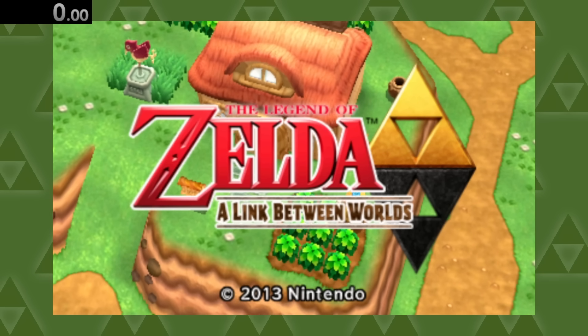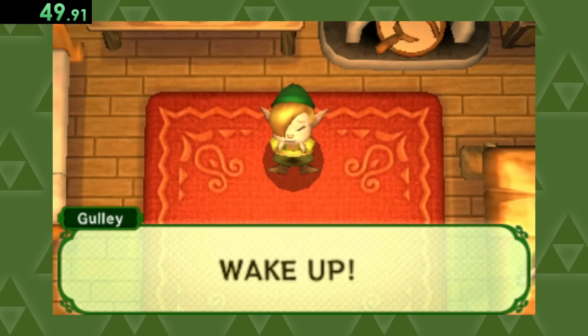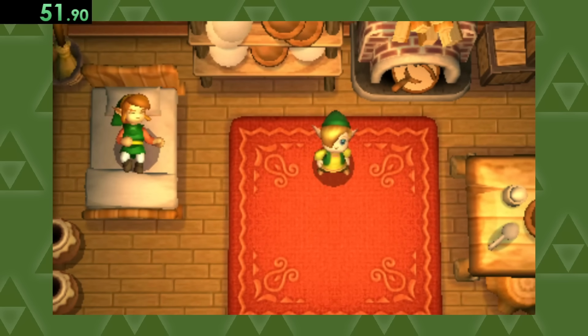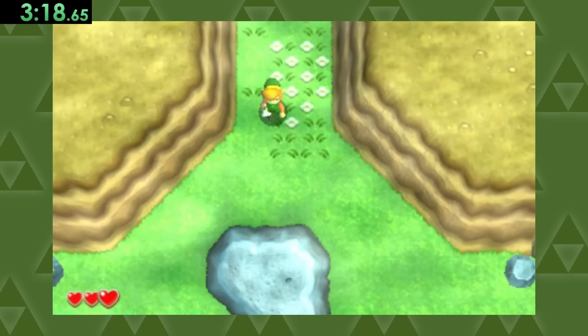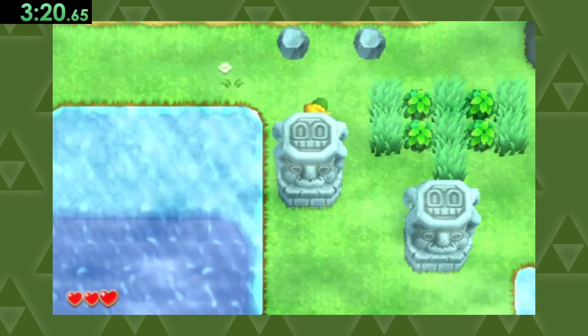Now on to A Link Between Worlds, where at the start of the game — Doc! Jeez, relax. I'm up, I'm up. Anyways, we're gonna go pick up this sword so we can steal it, and immediately run down here where we can touch water.